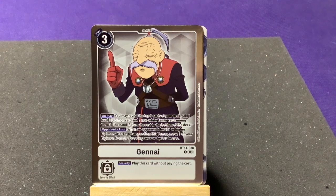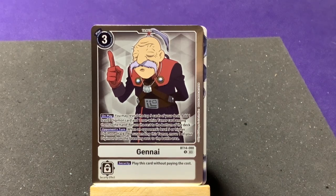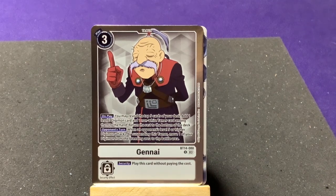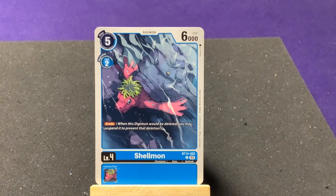I wonder if SkullGreymon replaces MetalGreymon in this set since we haven't seen MetalGreymon yet. Our other rare — I did not expect this at all — we have a Gennai Tamer card! On play, look at the top five cards of your deck, add one Level 3 Digimon and one non-white Tamer to your hand, return the rest to the bottom. On opponent's turn when an opponent's Level 5 or higher Digimon attacks, by suspending this Tamer remove one of your Digimon from the breeding area to the battle area.